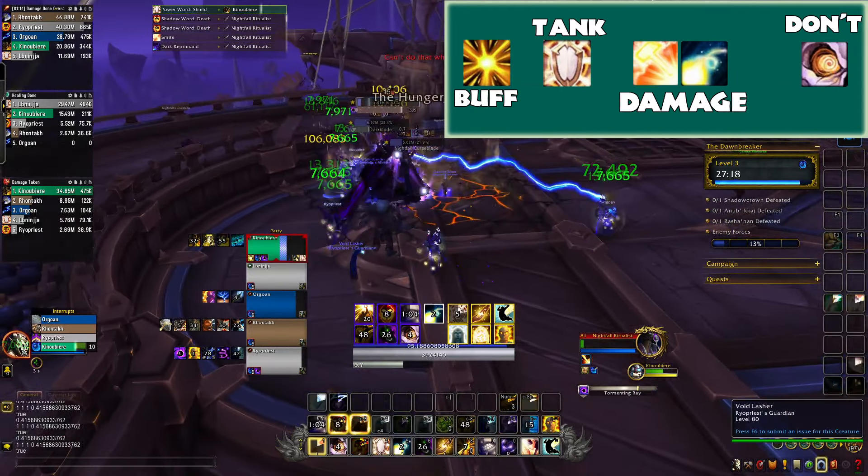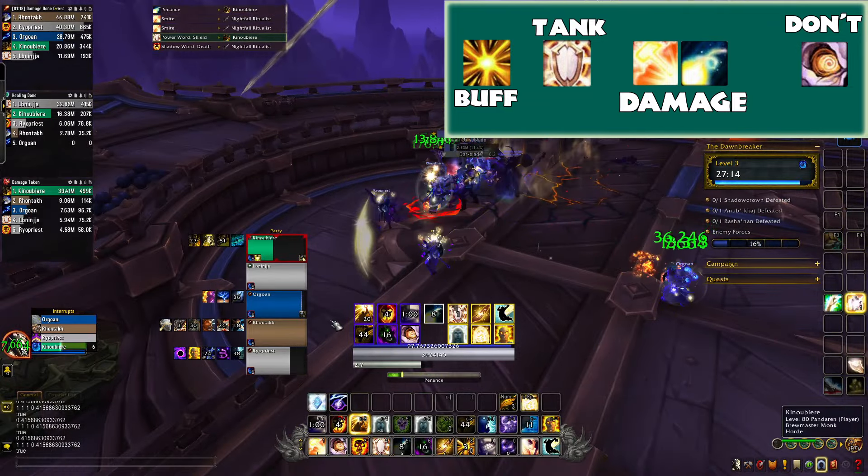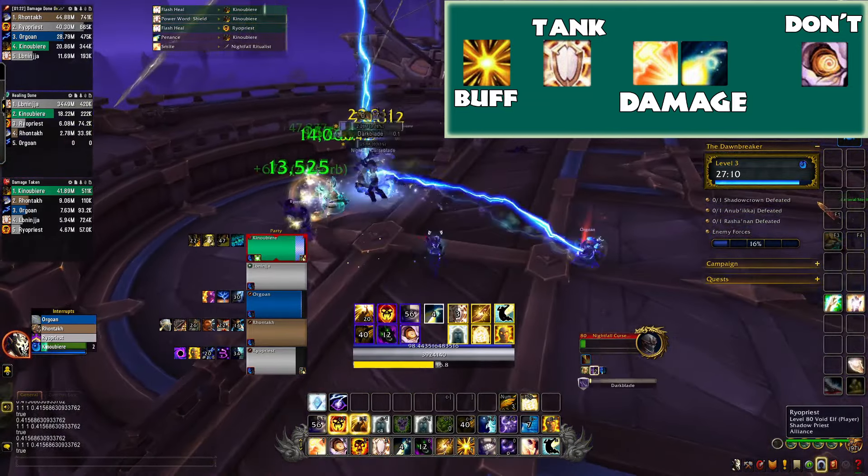Outside of your ramp, you want to use your other charge of radiance for healing and atonement. Maintain power word shield on your tank and use Penance and Smite for damage, but save Mind Blasts for your ramps.